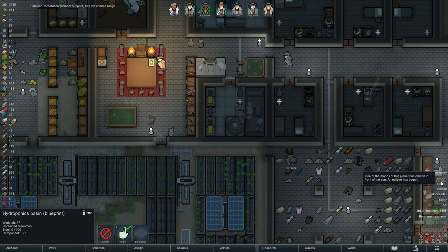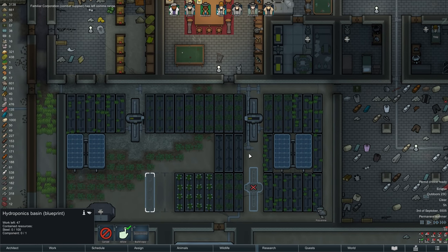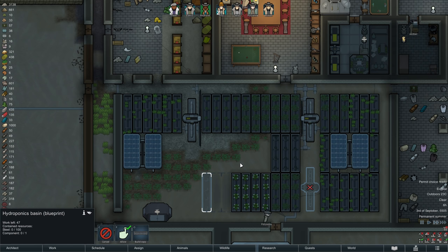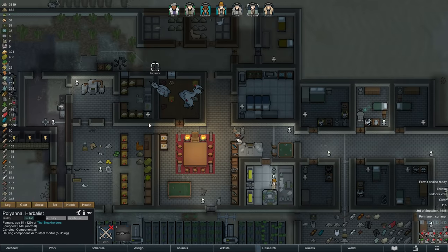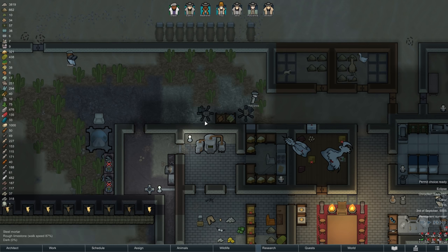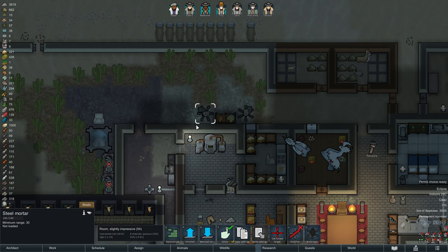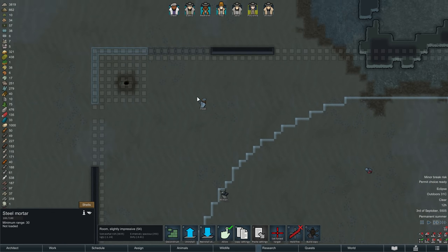Unfortunately, Randy strikes the desert with an eclipse soon after, so our crop production will take a bit of a hit for the next few hours, which shouldn't stop us from continuing to make improvements as we put down three new hydroponics basins — this time only using them to grow rice. Since we have a bit more steel lying around, we are also constructing a second mortar, as double the firepower could come in handy, especially against sieges or mech clusters, and especially considering that mortars are not the most accurate weapons in the game.